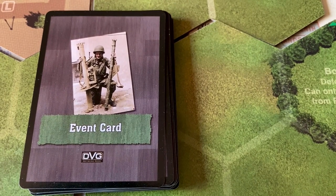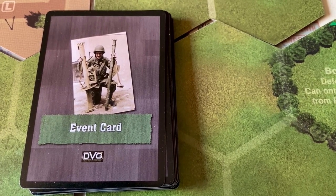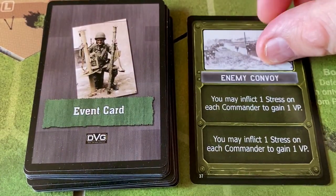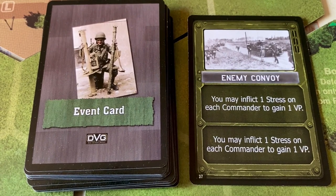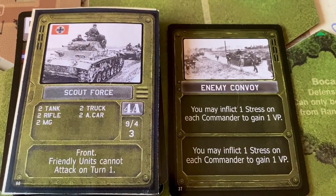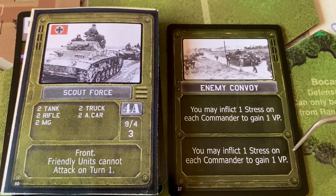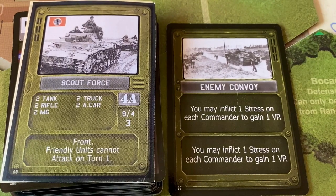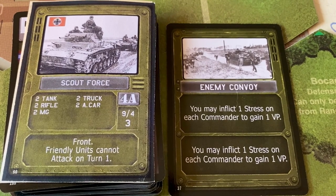Now that we've assigned our units for the week and picked our special condition card, we are into our first battle. The first thing we do is pick an event card. Enemy convoy — you may inflict one stress on each commander to gain one victory point. One victory point is actually fairly significant because we're only going to get three victory points for destroying this whole battalion, and 18 victory points gives us the optimal win condition. So one victory point for four stress — one on each commander — is a pretty substantial gain.